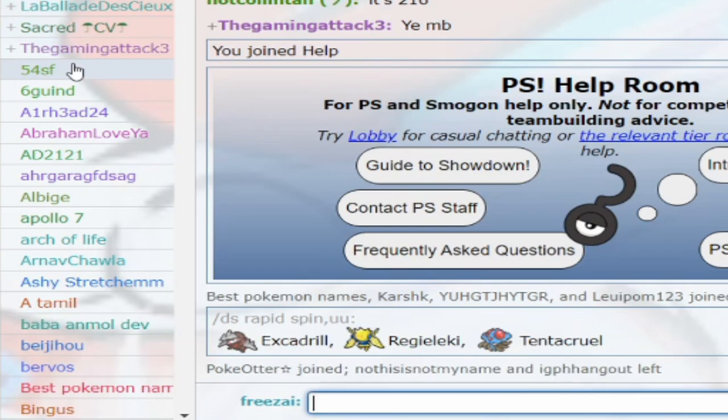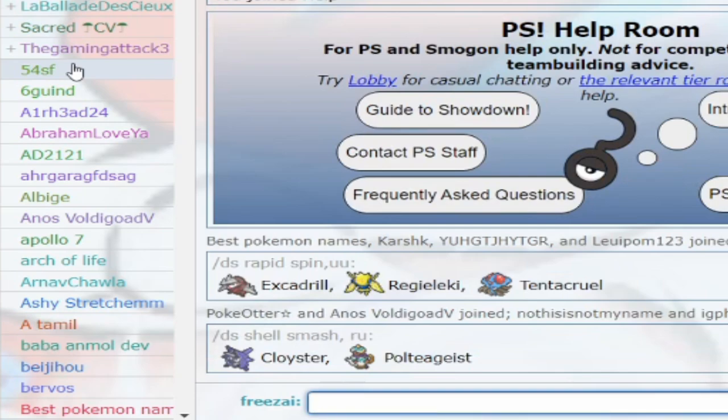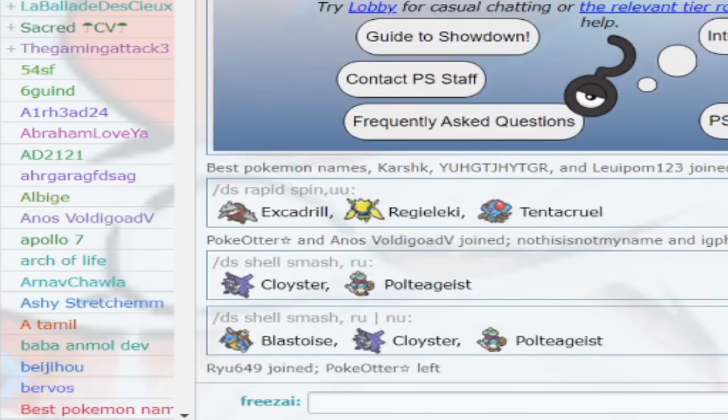Say I want to find all the Shell Smashers in RU — I would type in DS Shell Smash RU. But what if I want to find more than one tier? Then I can use the OR symbol, the pipe symbol. So DS Shell Smash RU or NU, and it'll give me all the Shell Smashers in either RU or NU — we can see there's also Blastoise in that list. The DEX search command is very useful for searching different roles, so you can figure out how to build your team if you want a Rapid Spinner, Defogger, Shell Smasher, or Stealth Rocker. You can use this for any move.